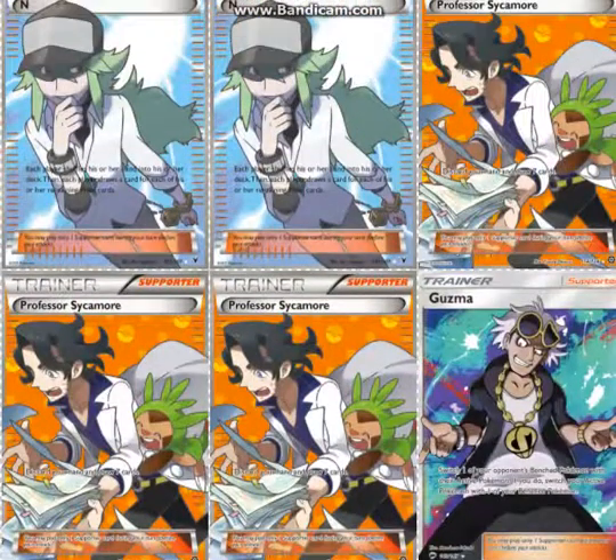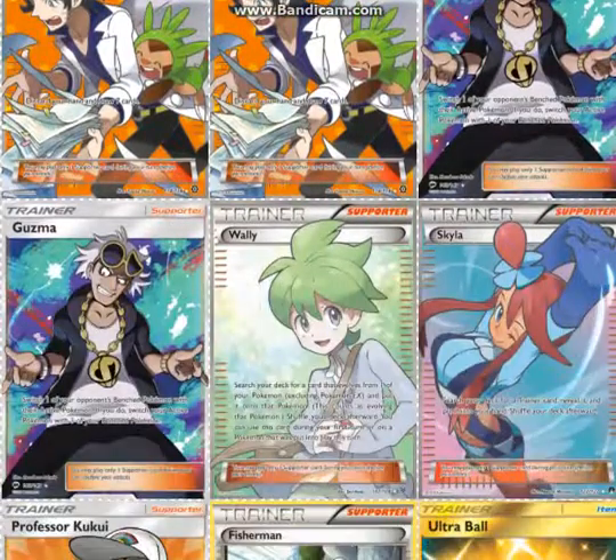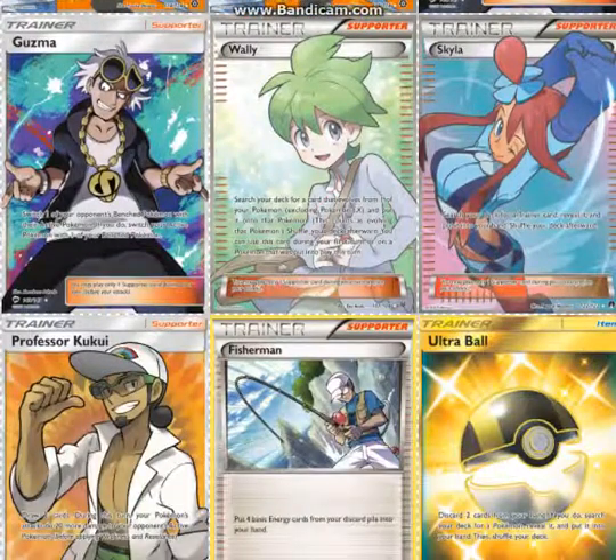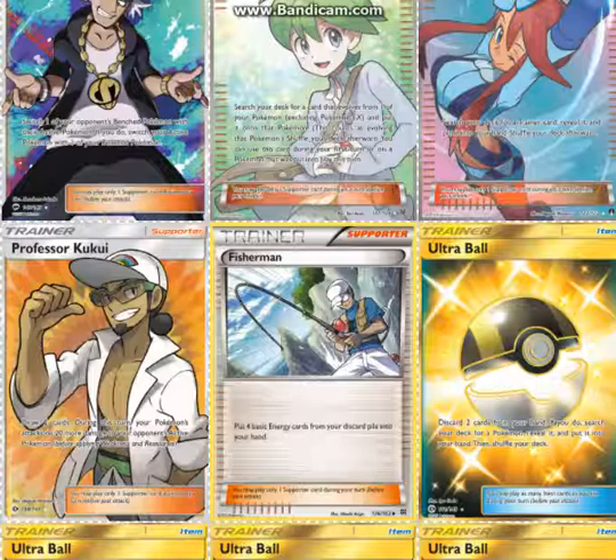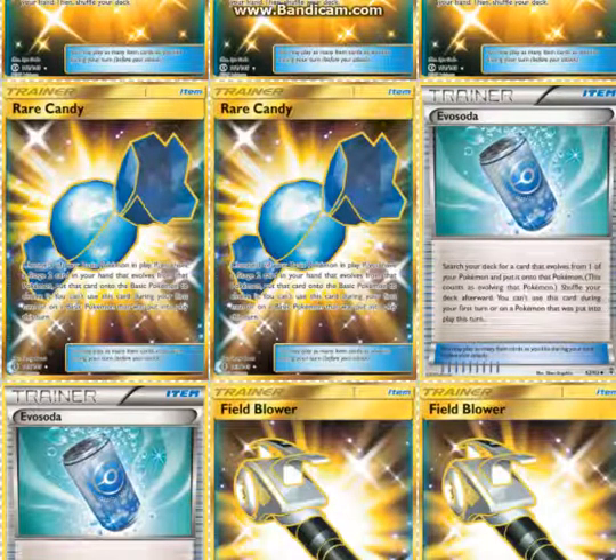4 N and only 3 Sycamore, because you don't want to discard as many resources. 2 Guzma — it's especially good in this deck because everything except Tapu Lele and Espeon has free retreat. 1 Wally to evolve your Pokémon. 1 Skyla. 1 Kukui and 1 Fisherman — Fisherman is to get your Water Energy back. 4 Ultra Ball and 2 Rare Candy, though you don't want to use Rare Candy that much because Frogadier is better.